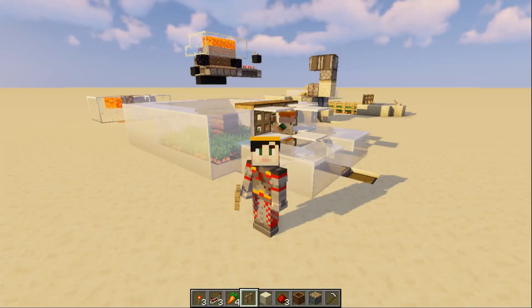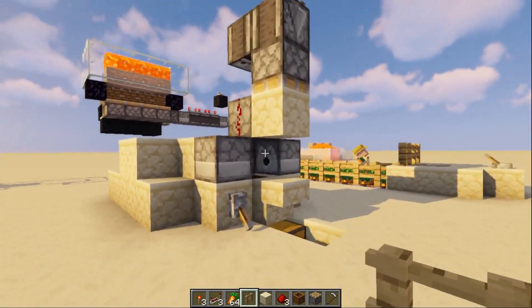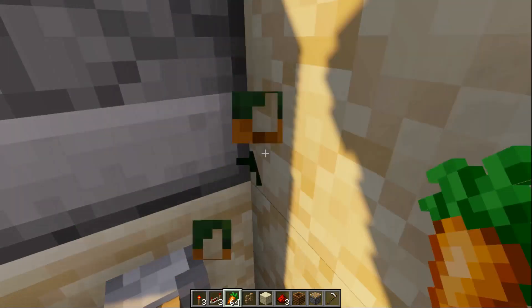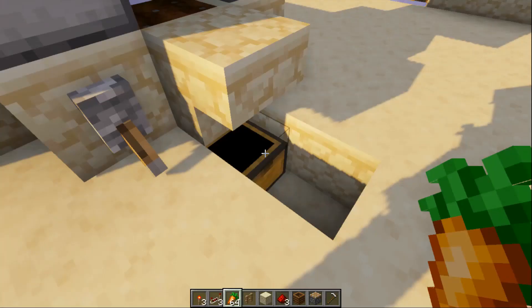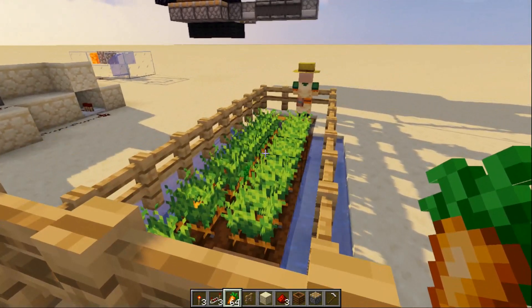Some of you have maybe built automatic farms like this where you've got a farmer who does all your farming and then you've got a hungry villager who he'll feed. He's doing all the farming for us. Also, some of you more advanced players maybe have built a farm like this. This is a micro carrot farm and as you can see it automatically farms the carrots for us and they go right down into here. So these are our two standard methods, but today I'm going to show you how the new master of Minecraft builds his farms.